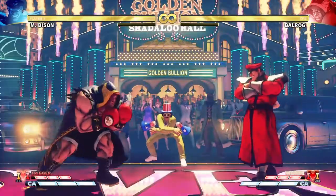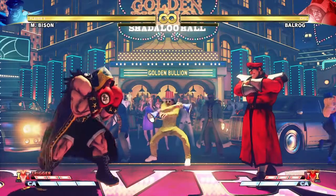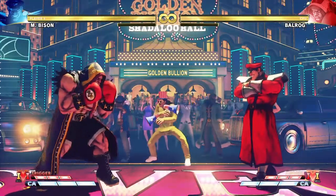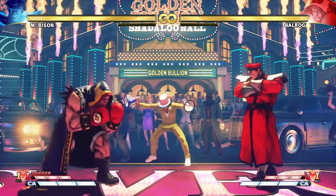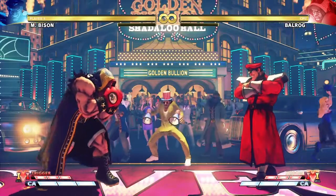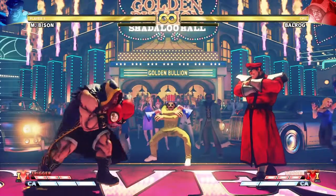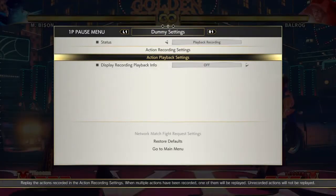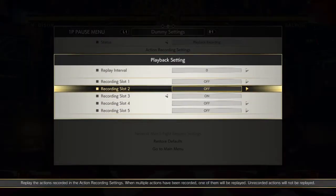Now we are going to be talking about the same sequence but on block. He will do a couple of dash punches and then try to go for his low or overhead. The situation is really not scary on block — you never have to be scared of that situation on block because you can always interrupt him. You can always challenge; this is the point where you have to challenge.